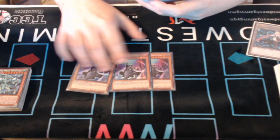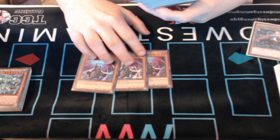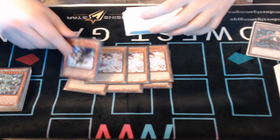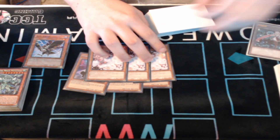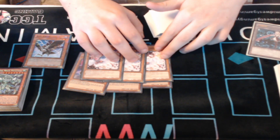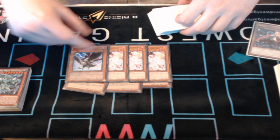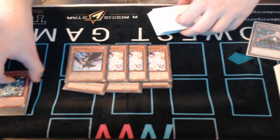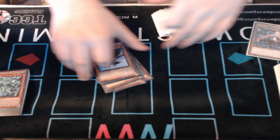On to some hand traps: we have Shifter. I didn't draw this card early in the Regional, but later I was drawing multiples of these every hand pretty much. Very good card. 3 Ash — standard. DD Crow: you play one of it, it's searchable off Robin, and it's also decent going into this format. The DD Crow performed well. I don't know if you really need it though — this could end up being swapped out, possibly just put the Crow in the side deck.